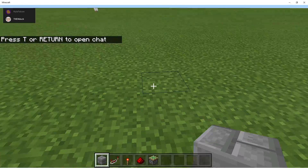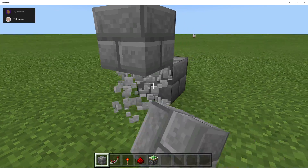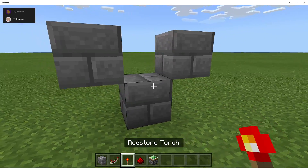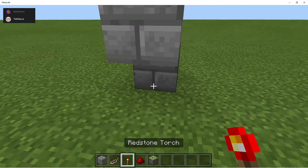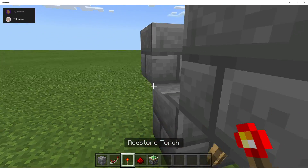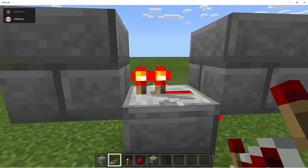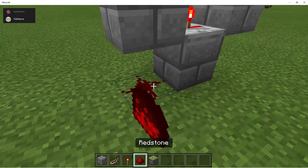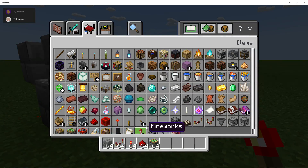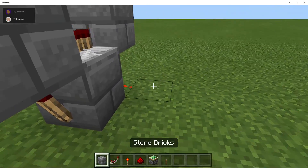So how you're gonna start this off is you're going to make this type of shape. You're gonna want to place a redstone torch in the front, a repeater like that, and then redstone there — that will create a clock. You're also gonna want a lever.